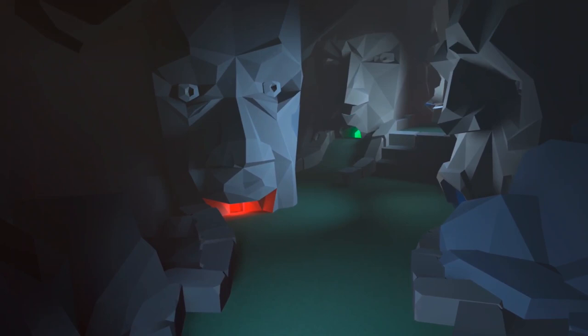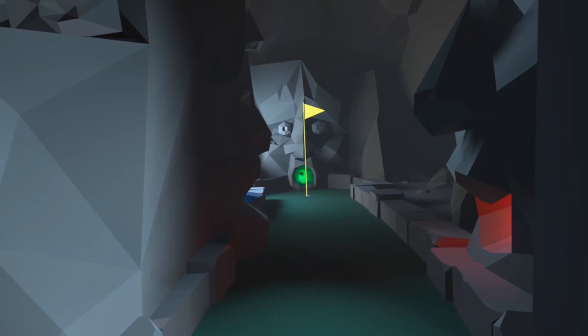Hole number seven is the head statues hole. We want to head up towards the higher tier where the flag is, and if we turn to the right there's this little area where the ball is down in the corner — and that is the owl ball.